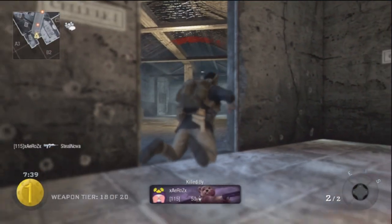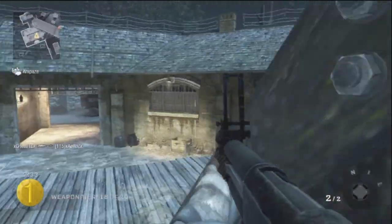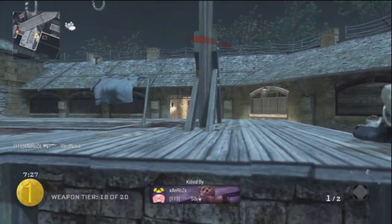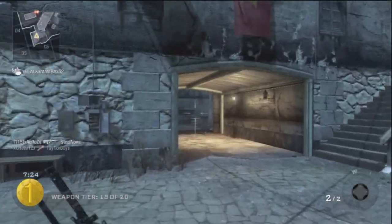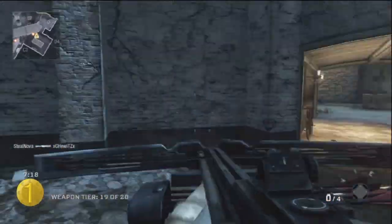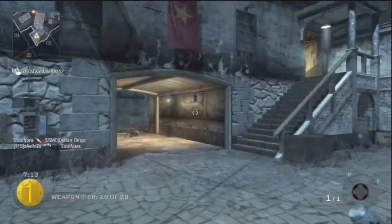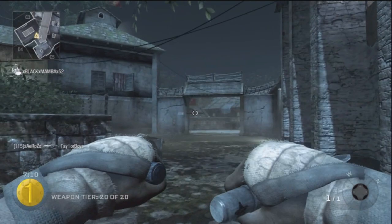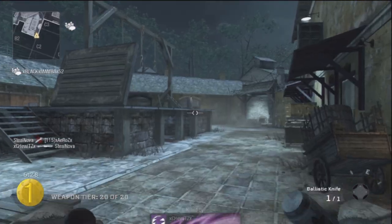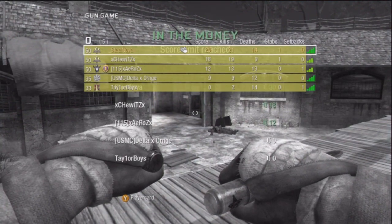A lot of people are not excited for automatic pistols in Black Ops 2, but I sort of am. Give me your opinion in the comment section below — also tell me which of these two pistols you think are going to be better, basically comparing the CAP 40 (the equivalent of the Glock) versus the B23R (the equivalent of the Rafika). Tell me also what console you play on so you can enter into my giveaway. Hope you guys enjoyed — make sure you're subscribed, commented, and like this video to enter. Bye.